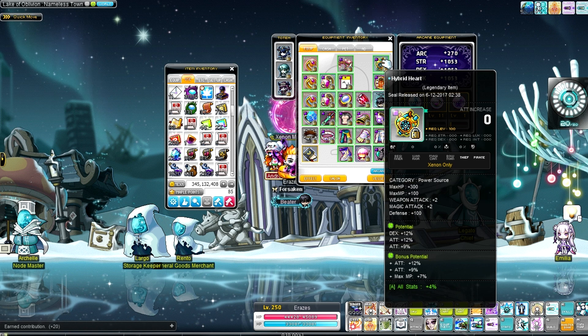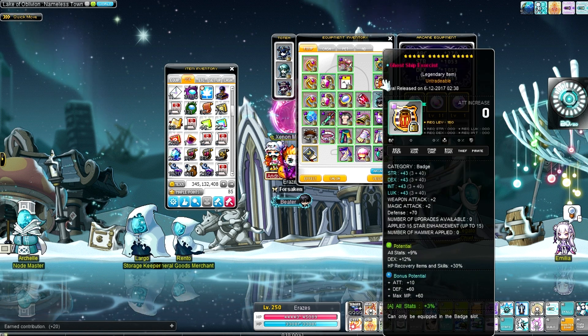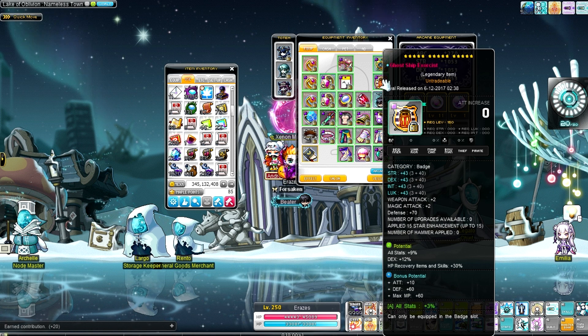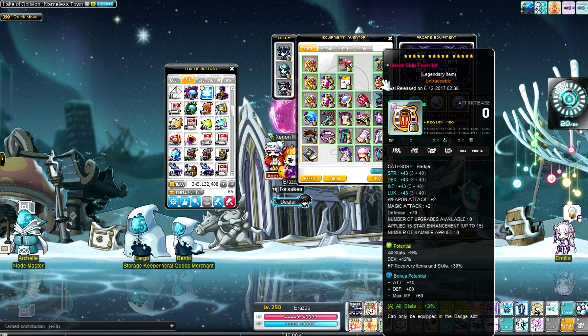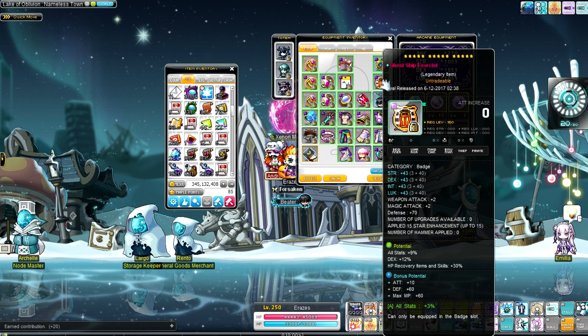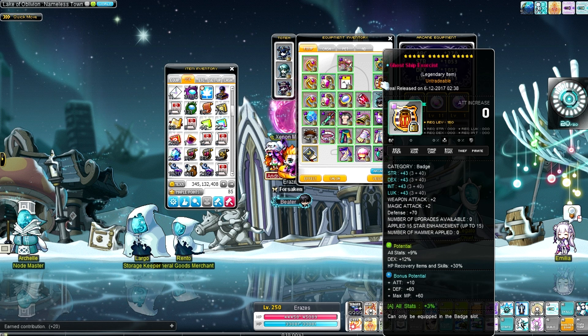Hybrid heart — I've had this equipped for ages, no need to change anything. Goship badge — I didn't actually end up getting the Sengoku badge because I ran out of time to do it since I was focusing on reboot in terms of getting it over there. I didn't get around to doing it on here, I was busy with other things.